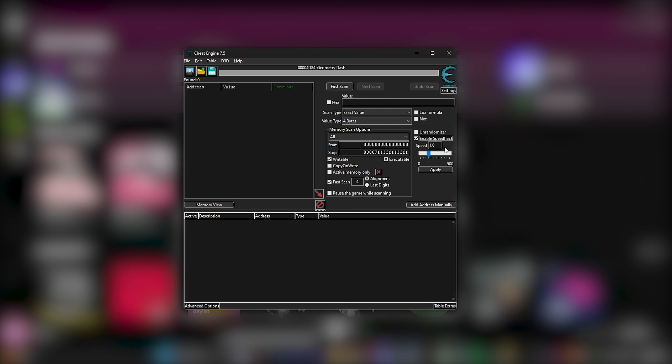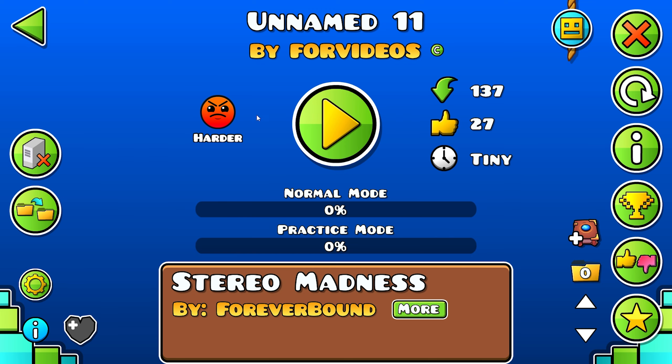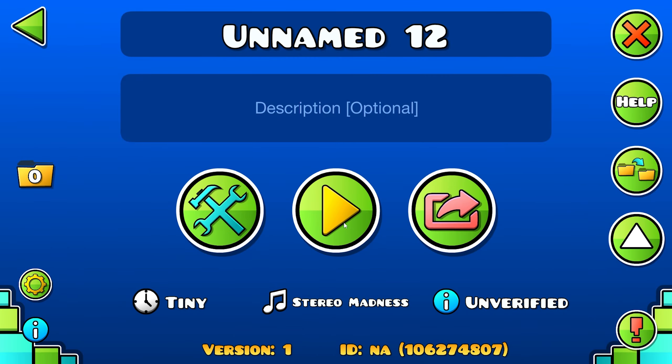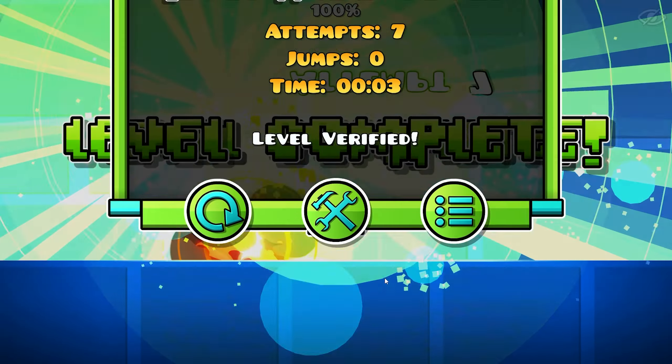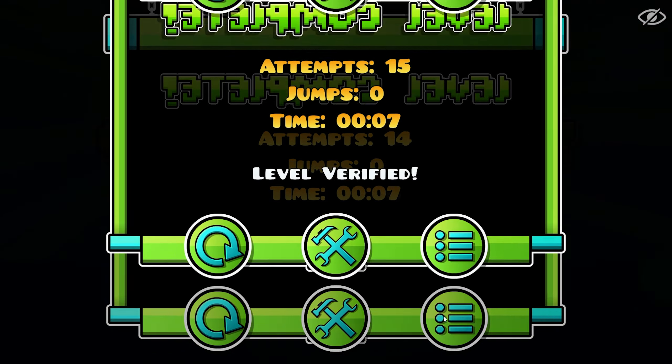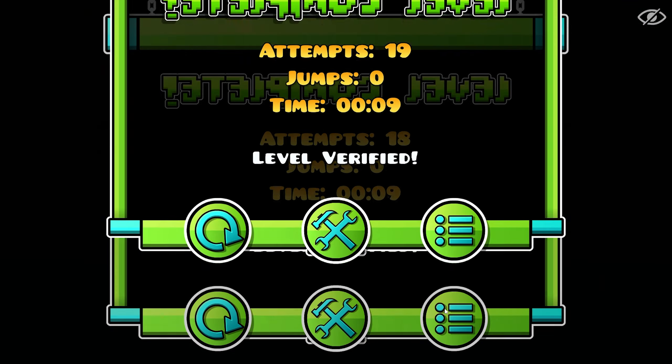As you can see you can enable speed hack but we will not do this just yet. You need to search for a level — the ID I will leave in the description. Afterwards you need to copy this level. As you can see there is a really cool bug where you can complete the level as many times as you want.